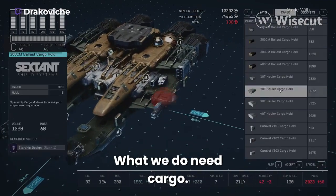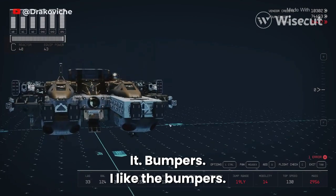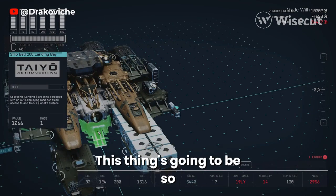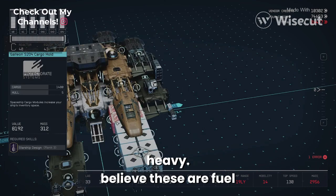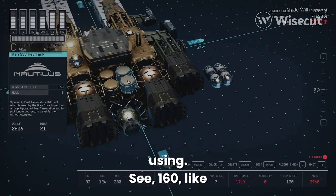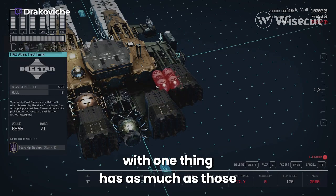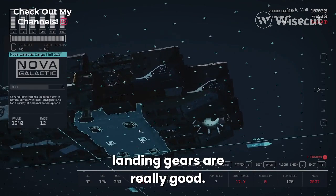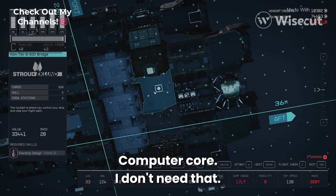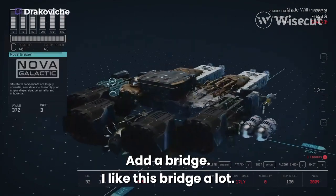We do need cargo bumpers — I like the bumpers. This thing's gonna be so heavy. I believe these are fuel tanks; these are the ones I like using. See, 160 — this one thing has as much as those. These landing gears are really good. Computer core I don't need.